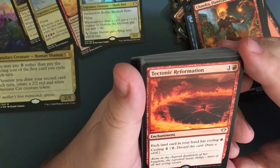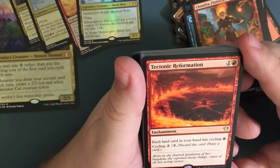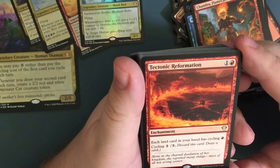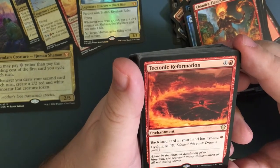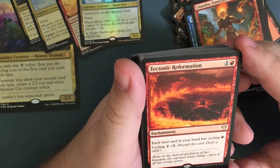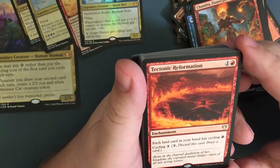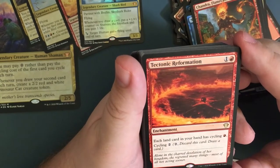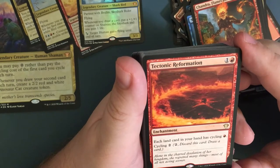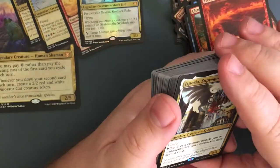Tectonic Reformation — enchantment, each land card in your hand has cycling red. Cycling two — discard, draw a card. That red mana symbol is kind of confusing — do you pay red or do you pay two? I have to look that one up. You can turn all your basic lands into cycling cards — if you don't need land at a certain point.